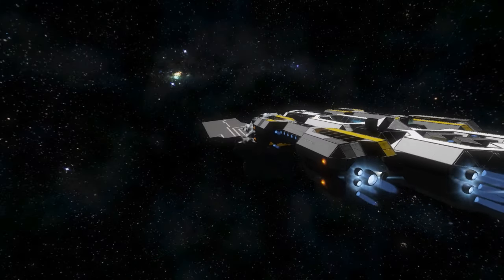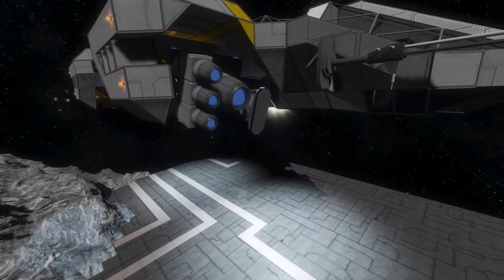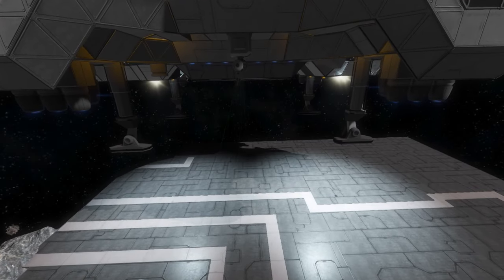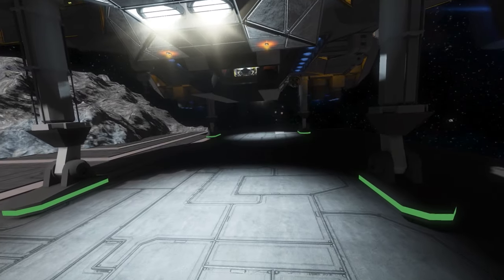Now let's pretend this little platform over there is a planetary surface or something like that. So let's approach it slowly and switch into landing mode by rotating the side thrusters. Also we extend the landing gears. Seems we have landed so let's lock the landing gears to the ground and lower down the platform.